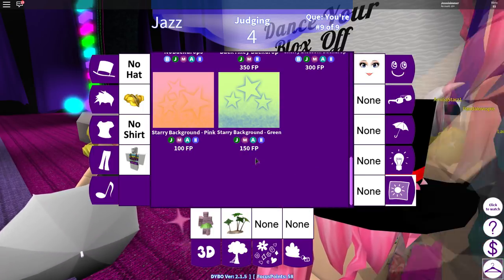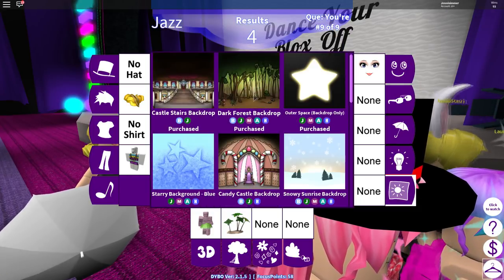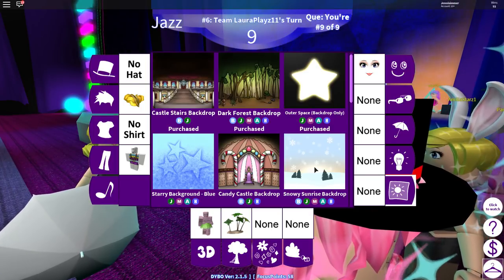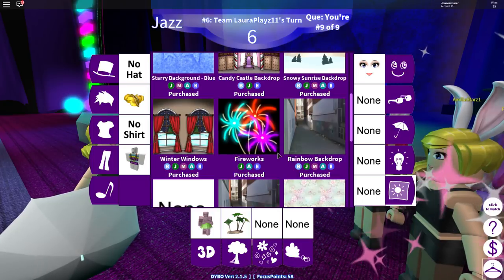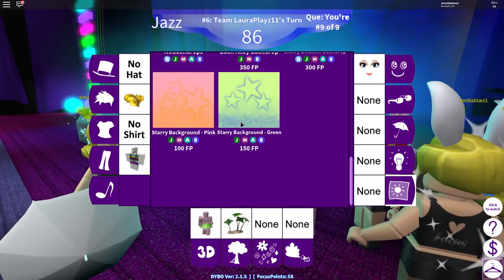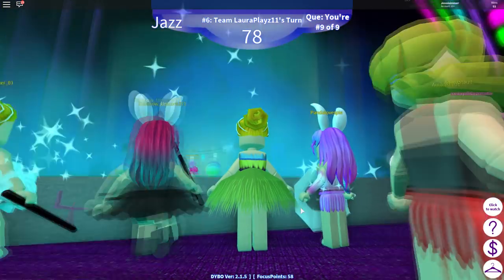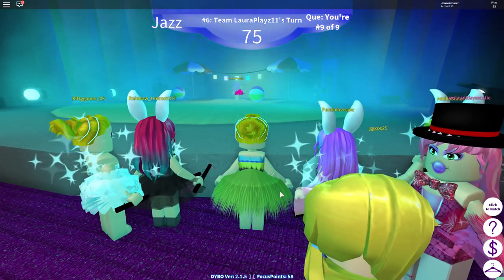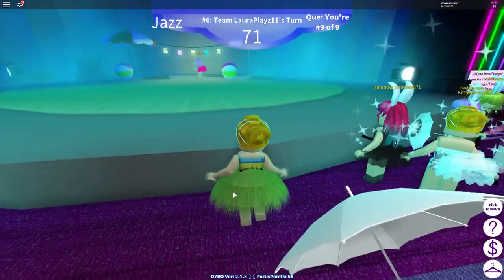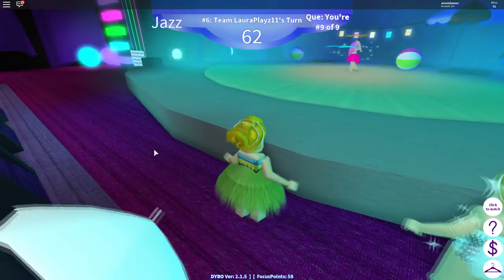Unfortunately, the only thing that was not added was a new background, so I've been trying to figure out what background will look good with the island. A forest background is not going to go with it, an outer space one's not going to go with it, snow most definitely is not. None of the indoor ones work either. Oh, look — this person has the beach background. What background did she pick?